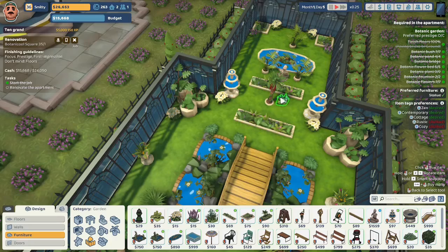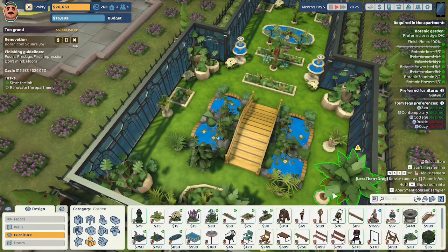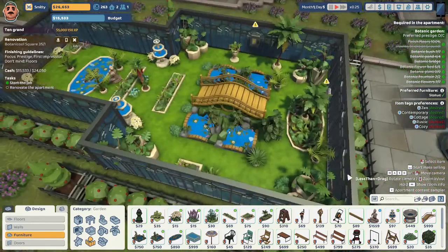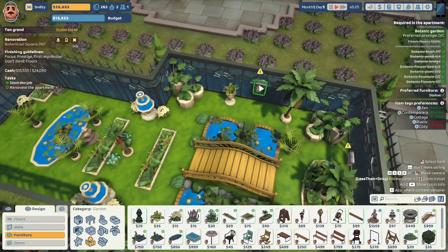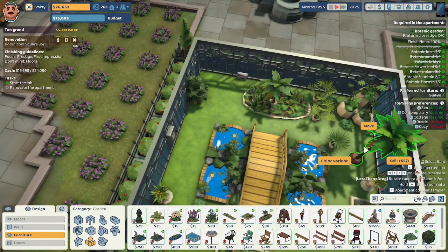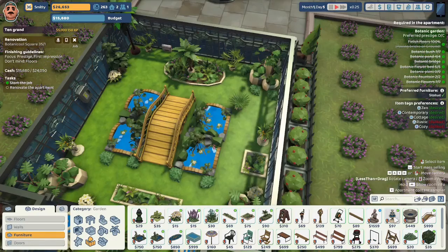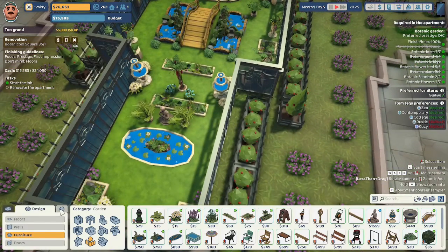We add some blue flowers and a contemporary flower bed, though some items are complaining about being blocked. After some moving around, we figure out what was blocking the placement. We add some more daisies and try placing a fountain in the back. The botanical garden prestige is not going up, so we decide to deliver the job.